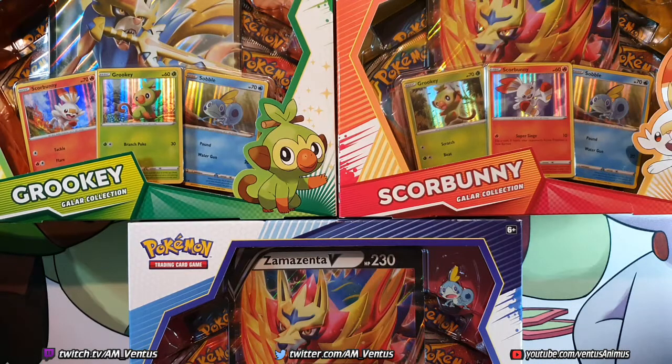Hello everyone. Today I have the Galar Collection with Grookey, Scorbunny, and Sobble, who's kind of hanging off screen right now. So for this one, we're going to do a starter battle, and then you can do your bold statements or predictions. Who do you think is going to be the winner? Who do you support — Grookey Gang, Sobble Squad, or Scorbunny something?